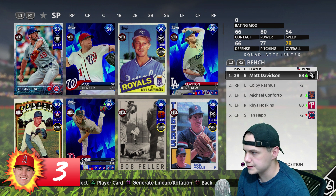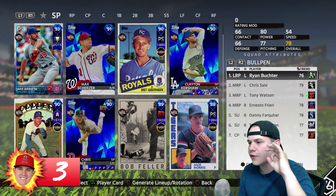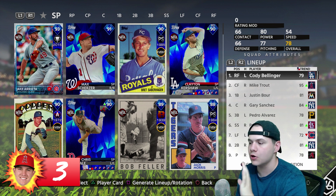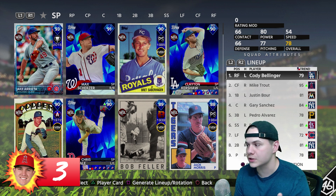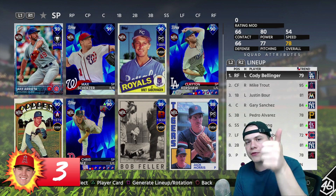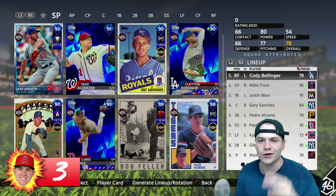Here is my starting rotation, here is my lineup, and here is the bullpen. Make your picks down in the comments — let me know which three gold players I should add anywhere on this team other than the bench. Should I go after offense, relief pitching, or some starters? Let me know what you guys think. Thanks for watching this episode of Angel in the Outfield — drop a thumbs up if you enjoyed it, subscribe if you're new, and I'll see you guys in the next one.